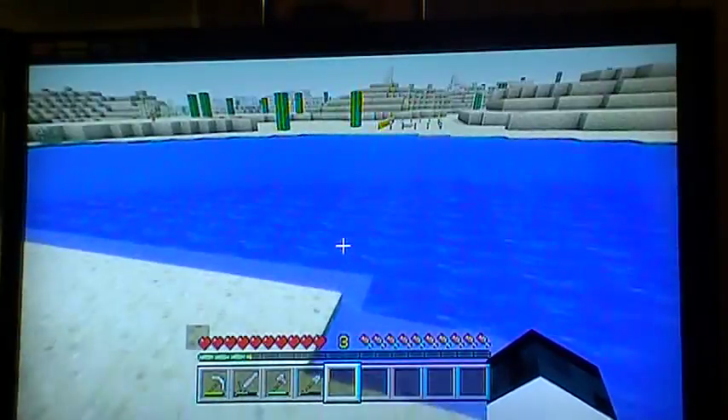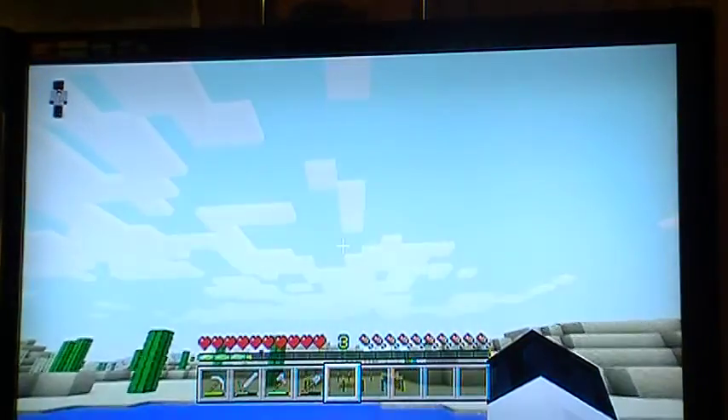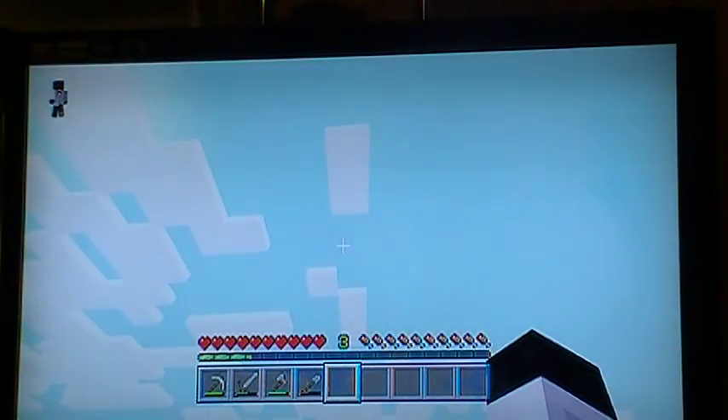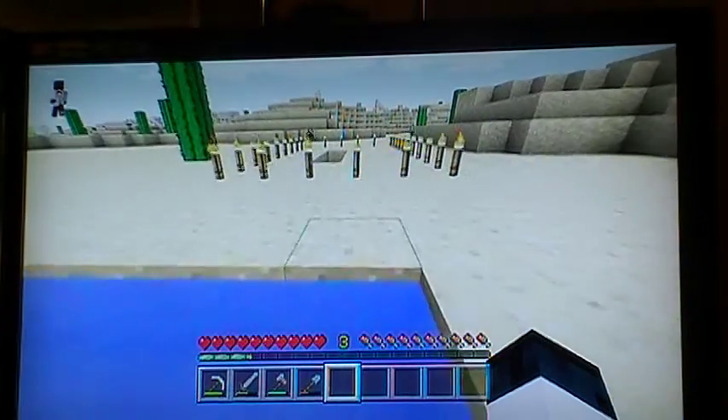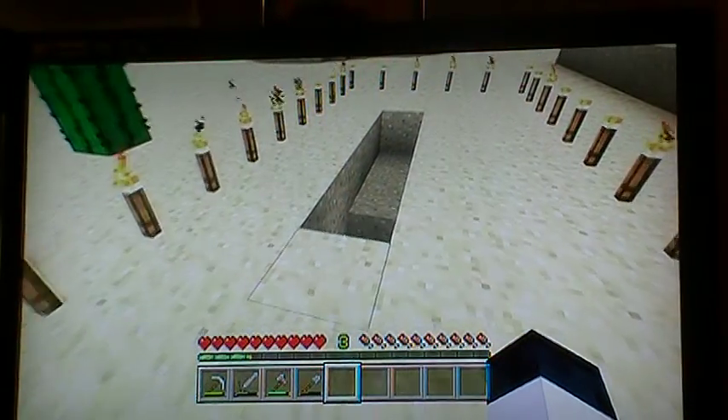I'm going to show you guys a closer look on the landing thing. What happens is a plane will come through and just drop it and it'll come here — and that's what was with this crater. A simple thing.